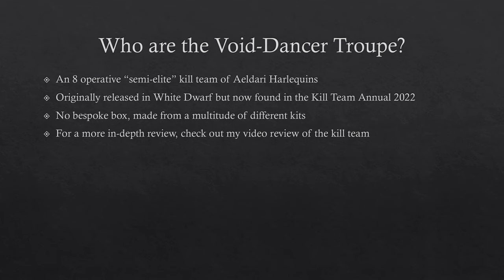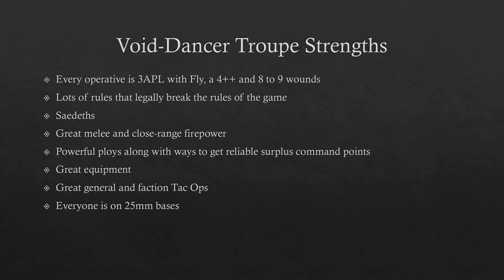In this guide I'll be talking about how to play and win with Void Dancer Troop. They are an 8-operative semi-elite kill team of Eldar Harlequins, originally released in White Dwarf but now found in the Kill Team Annual 2022. They aren't a bespoke team — they're made from normal kits. Considering Season 3 is oil rigs rather than jungle, this kill team is probably going to be the best for Season 3.